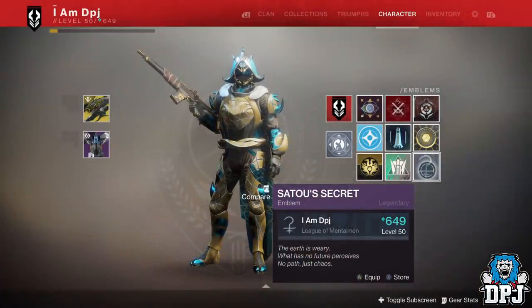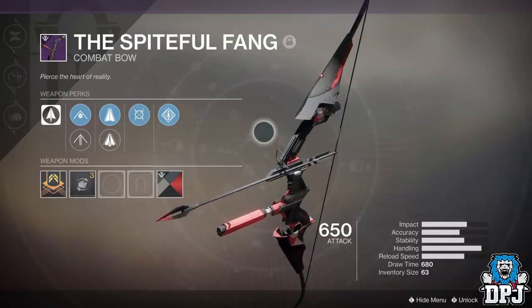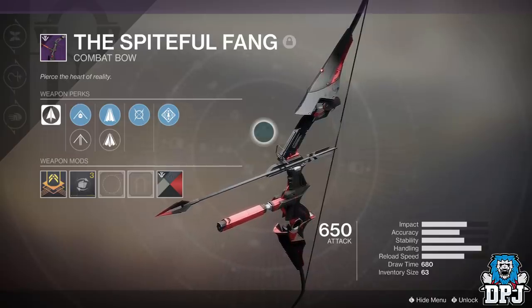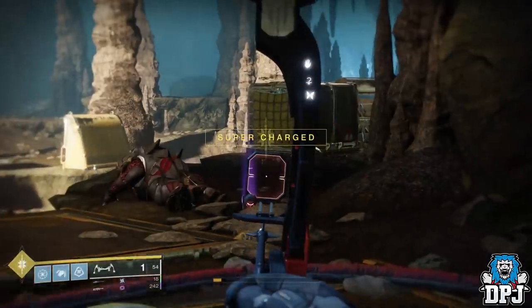Now we're ready for the third and newest emblem called Puzzle Reward. For this you need the Spiteful Fang bow, which is rewarded via a schematic tied with the latest forge — the Izanami Forge. With this bow in hand, head to the Volundr Forge.